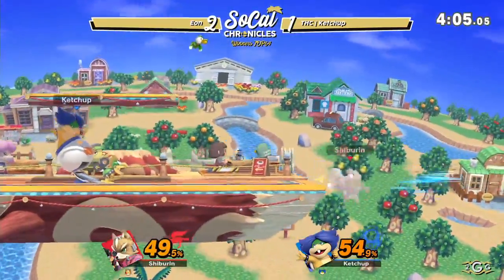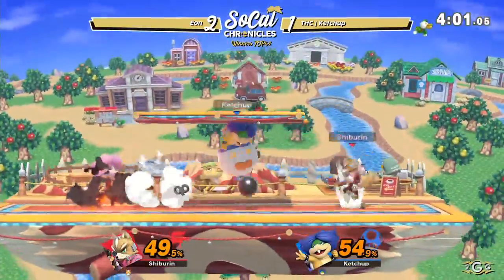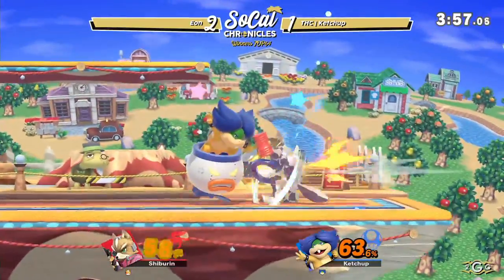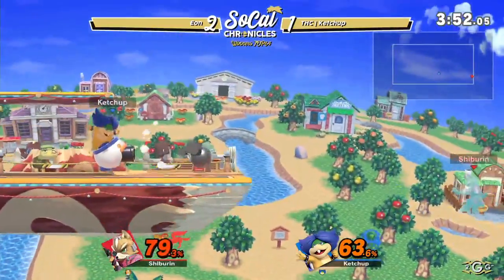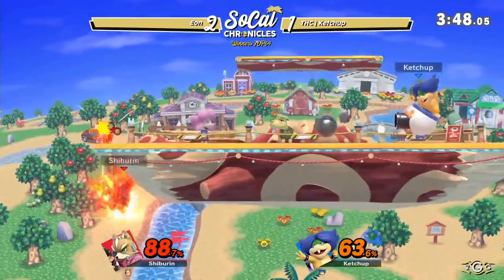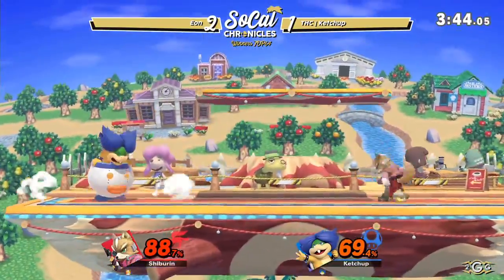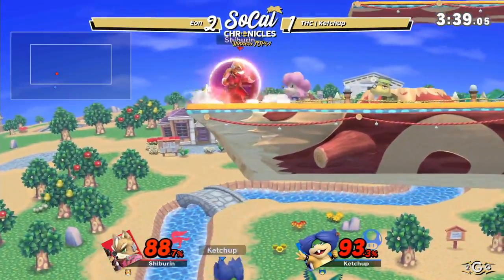Tries to cover the ledge with the forward smash, but he was a little bit too far for down tilt to hit it. Now Ketchup with the possible opportunity to get a comeback in his hands — he's definitely doing a lot to win neutral here. Gets the grab, gonna go for the forward throw, goes for the pummel for extra percent. It looked like Ketchup wasn't actually looking for a throw — looked like he was just waiting for Eon to mash out so he could get that jab right afterwards, and it worked out for him. Got some extra percent onto Eon.